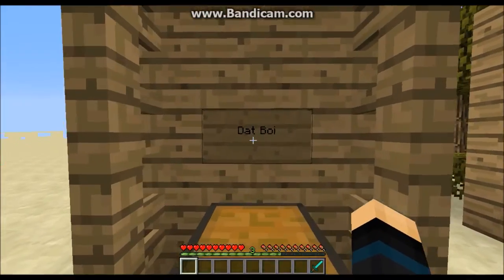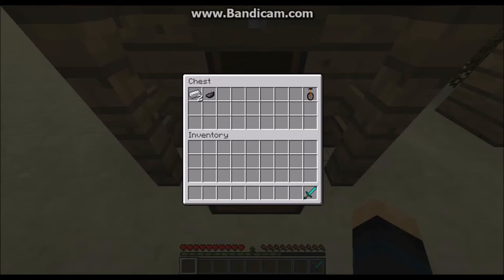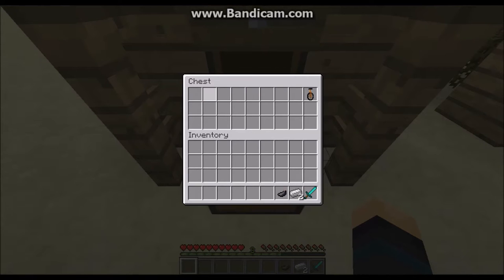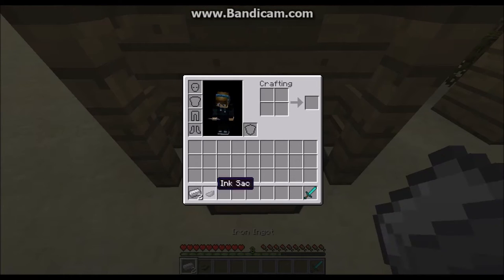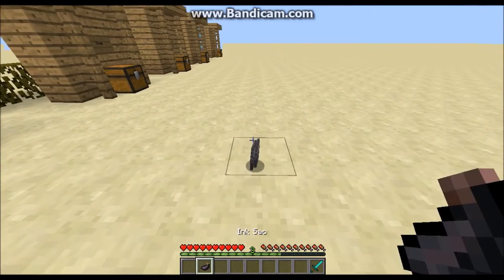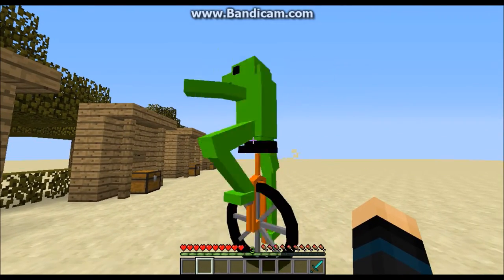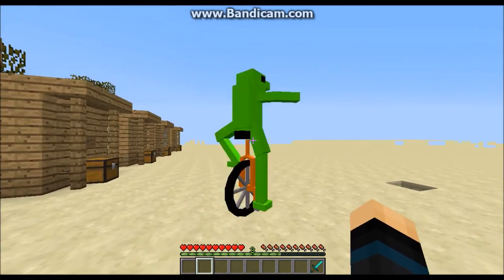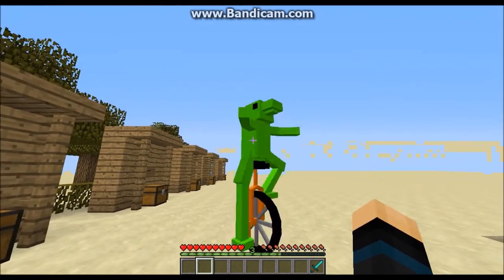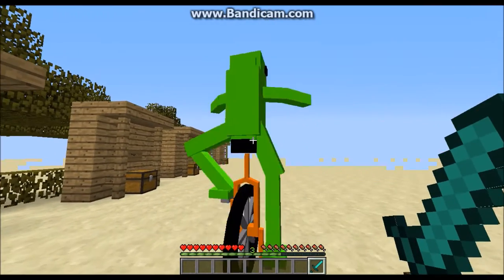So the first one you might have seen in the intro, which is 'that boy.' What you want to do is grab yourself two iron ingots and an ink sack. Now you just want to drop those two together and you get this — here come that boy, watch him rollin', watch him go.